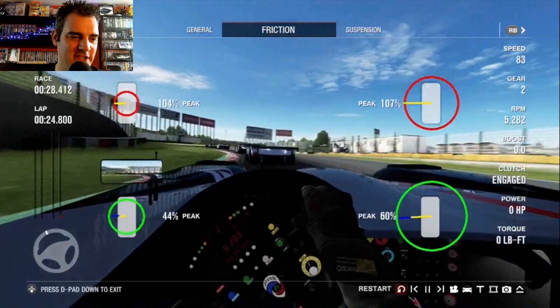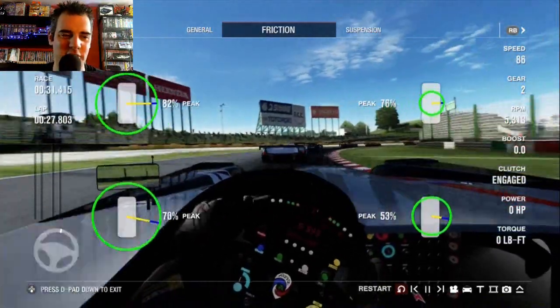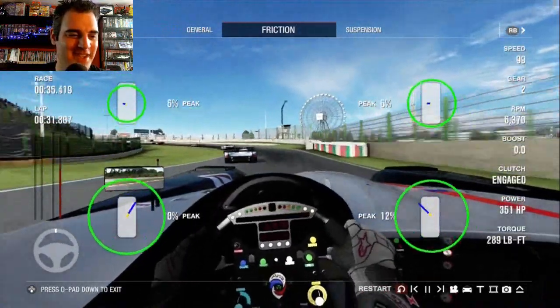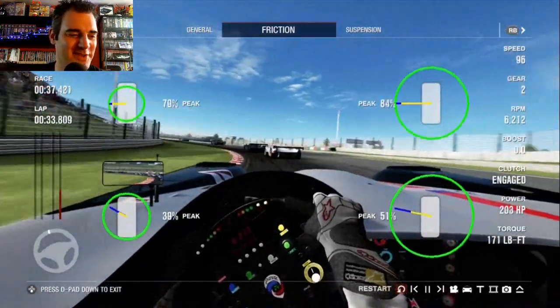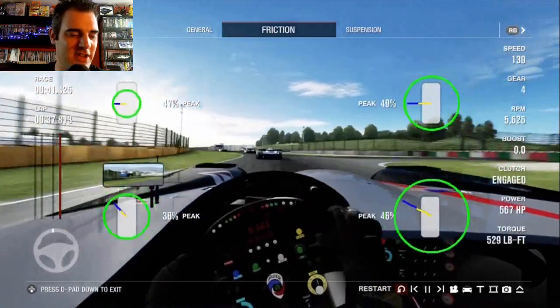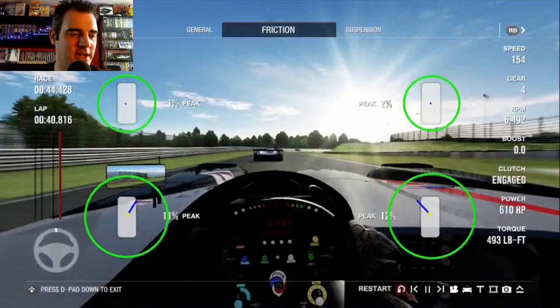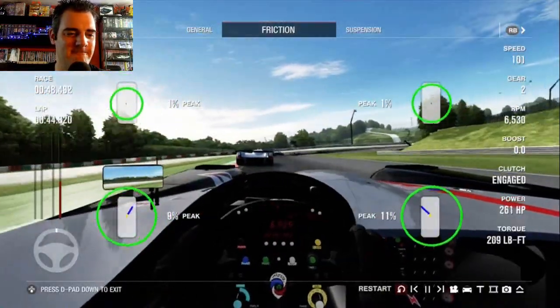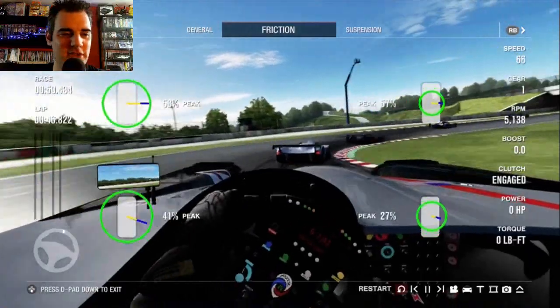The issue with this car is it has to carry a lot of speed into the corner, so essentially I'm trying to coast the car as quickly as possible — gliding the car into the corner rather than actually driving it. It's a different type of style, trying to maximise your grip when you're trying to get into these corners, and maximise your grip for traction when you get out.